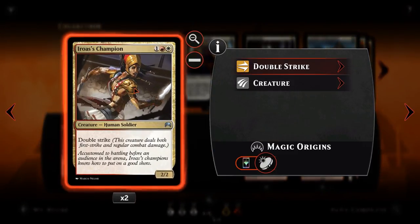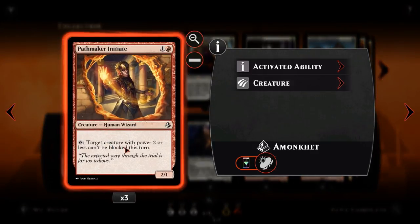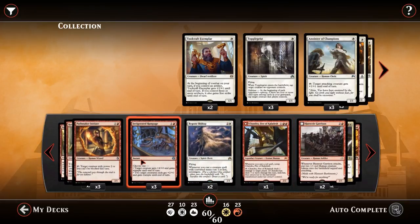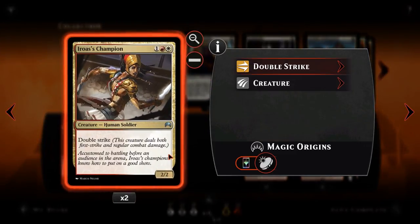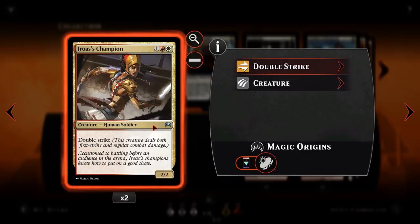Eroasis Champion is next — an absolute boss of a card. For one red and one white, we have a 2-2 creature with double strike, dealing first strike damage and then regular combat damage — four damage total. As we mentioned, we can make it unblockable with the Initiate for 4 damage per turn, and then Invigorating Rampage after — give it +4/+0, and it goes in for 12 instead of 4. The more pump spells we can put on the Eroasis Champion, the better.